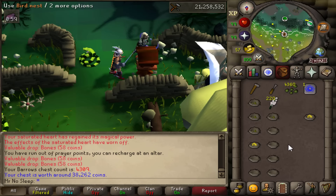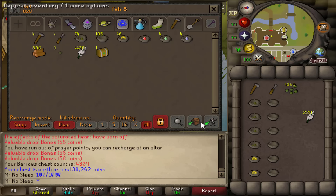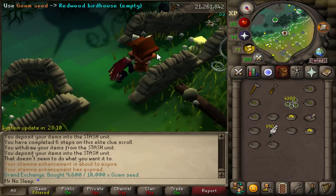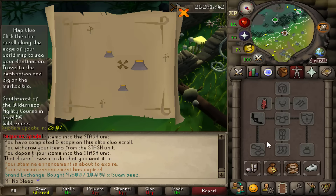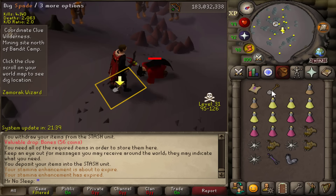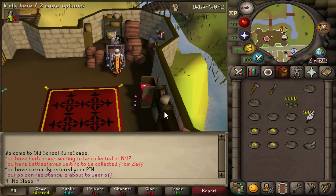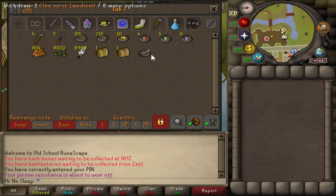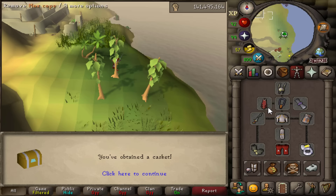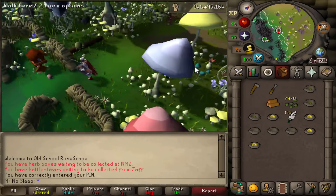Results will definitely vary depending on what birdhouse you're planting and your hunter level, but this is pretty much the best birdhouse you can plant. You need a crafting level of 90 to create a redwood birdhouse and a hunter level of 89 to plant it. The wiki has information on different birdhouses in the description below. The clue scroll rates per birdhouse are: 1 in 50 for beginner, 1 in 375 for easy, 1 in 500 for medium, 1 in 750 for hard, and 1 in 1,500 for elite.